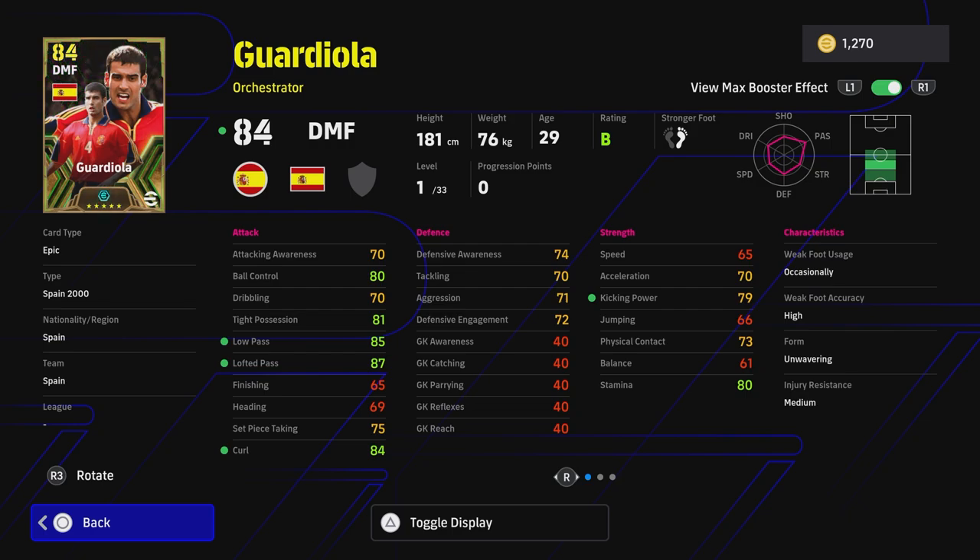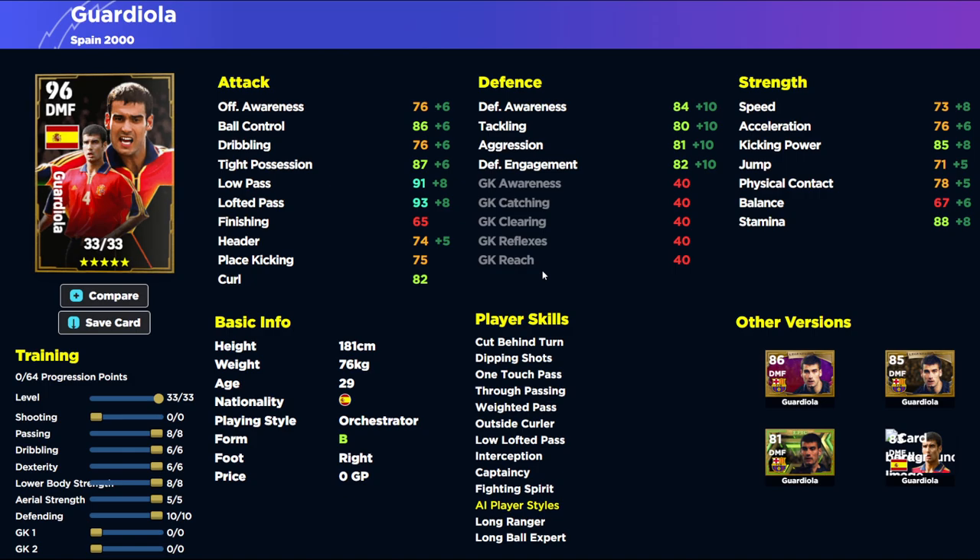Guardiola can't do either of those in my opinion. When you train him up you can get a 90-plus low pass type player with lofted pass over 95, which the likes of Beckham and De Bruyne will also have if you max out their lofted pass. His defense isn't too bad, but I would say Kimmich from Bayern Munich is probably a better card because you don't need low pass this high. His tight possession is at 87 which is fine, but the rest of his stats feel a bit wasted - his passing is really high and you don't need it that high, as 88 is more than enough once you factor in the booster and manager boost.